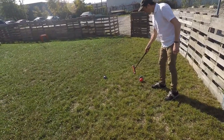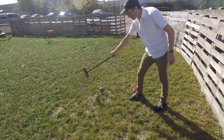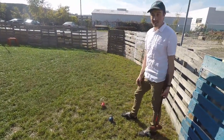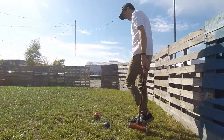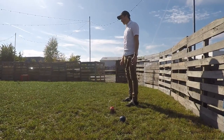That dead ball rule can be used as a strategic tool. If someone is dead on you, they can place their ball in front of a wicket to prevent you from going through. On their turn, they can actually pass their turn and leave their ball there just to block you — but you can only do that once per wicket.